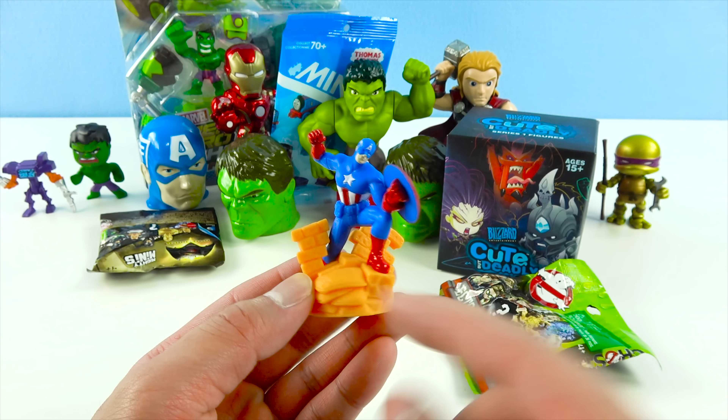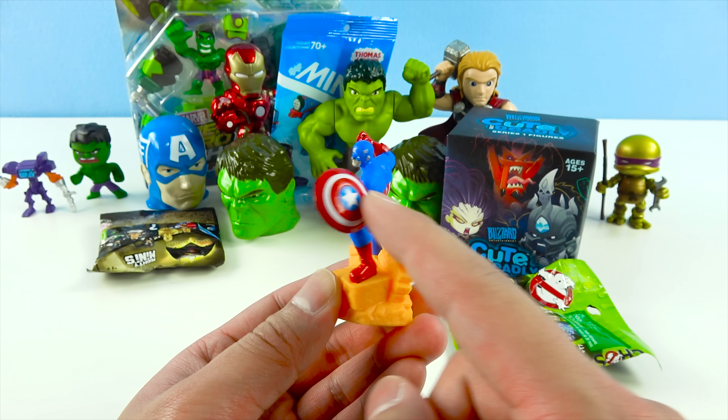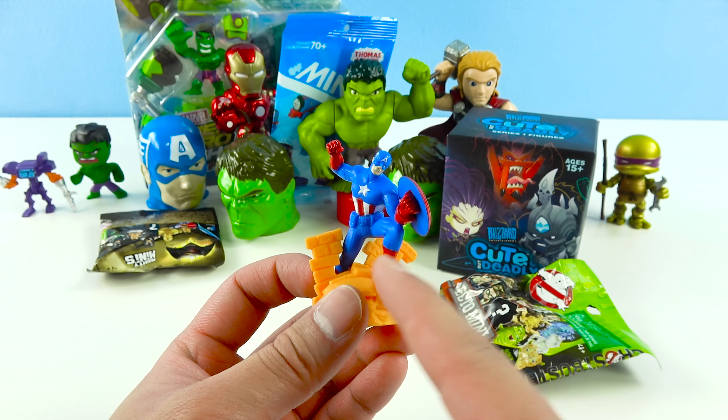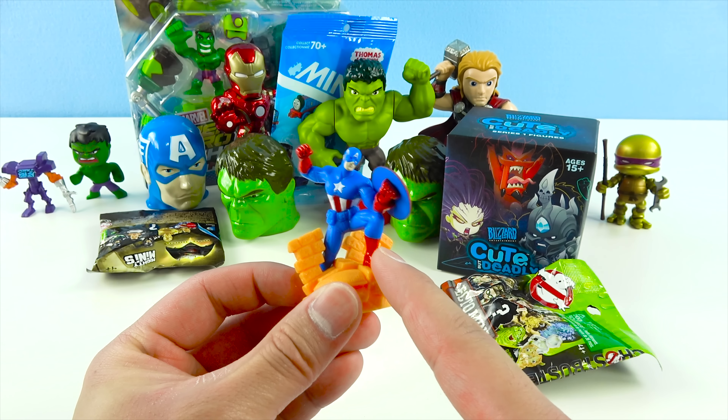Here's Donatello's collector's card! His nickname is Donnie. His ability is Injitsu and Techno Wizardry! He uses his bow staff and a wrench as weapons, and he works as a crime fighter! Awesome! Let's do a turtle spin!